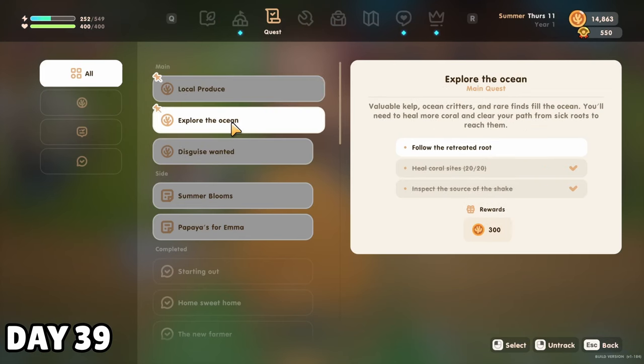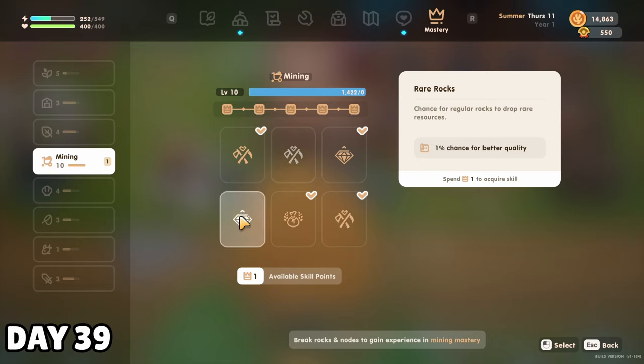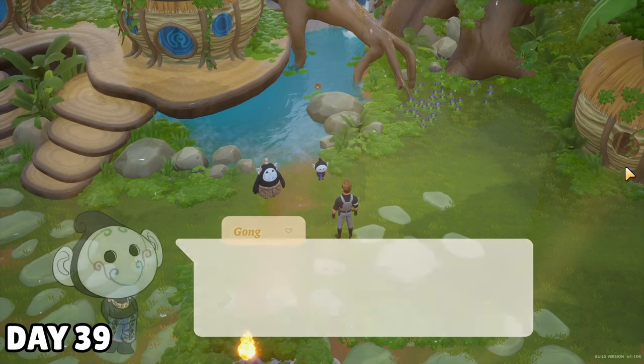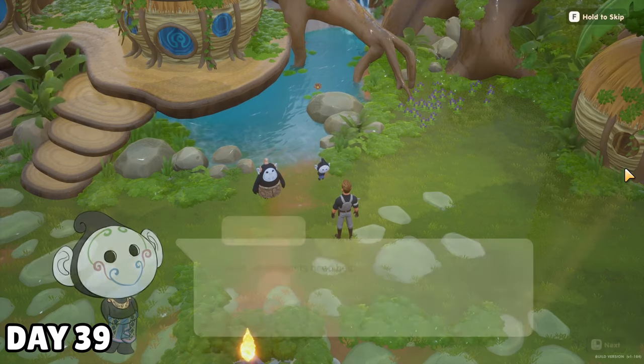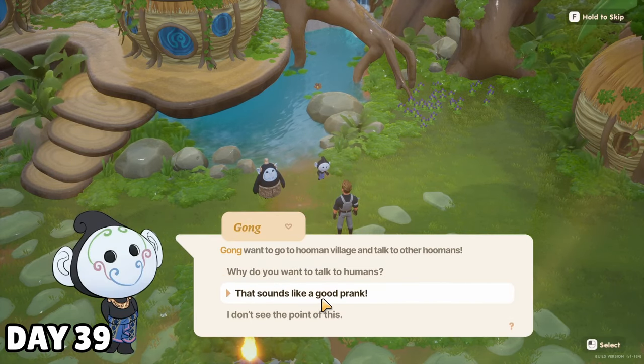I had actually hit mining level 10 overnight, which was easily my highest level skill. Every other level you get a skill point, which you can use to do things like increase the prices of associated goods, possibly get double when you harvest something, or increase its quality. I stopped by the Giants Village to try to follow up on the Gyu info, but I got stuck in the cutscene with Gong, who wants me to collect a bunch of items so we can all prank the humans. Sure, buddy.